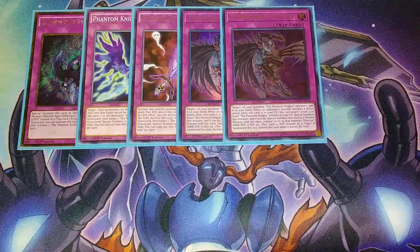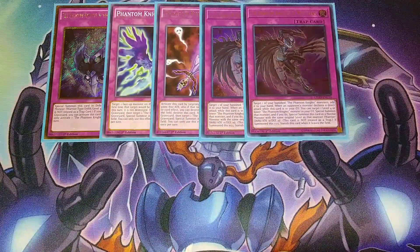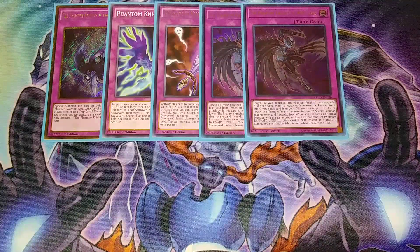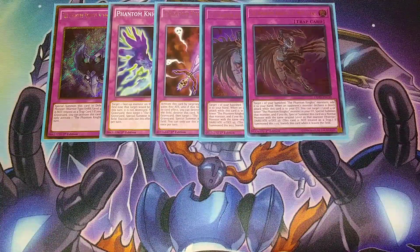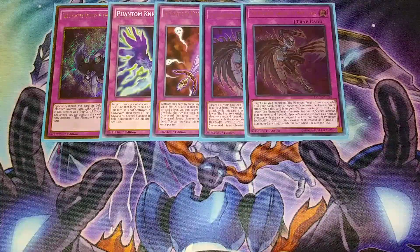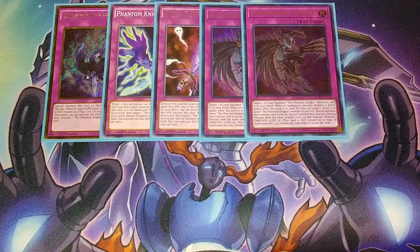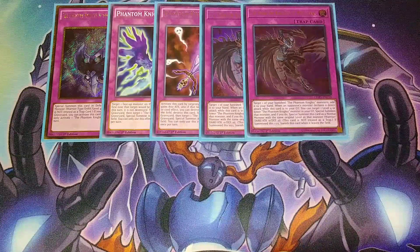Two copies of Phantom Knights of Mist Claws — Mist Claws lets you target a banished Phantom Knight monster and add it back to your hand, helping recycle resources. It also has the ability that when an opponent's monster declares a direct attack while this card's in your graveyard, you can target a level 4 or lower Phantom Knight in your grave and special summon it, then special summon Mist Claws as a normal monster with the same level. It basically prevents your opponent from OTKing you for two attacks, and in first turn you usually have a banished Phantom Knight so this card is never dead.